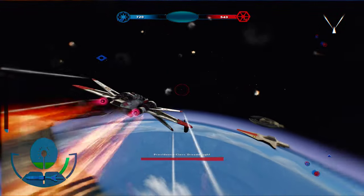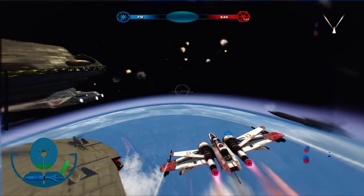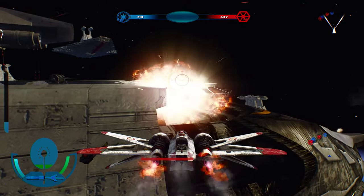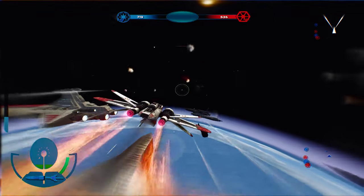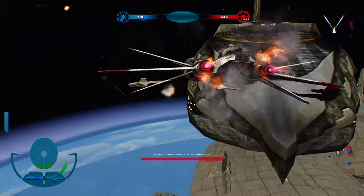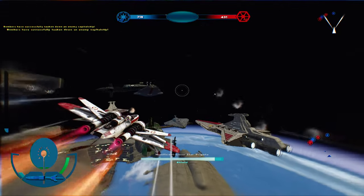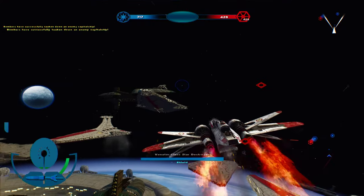Now you fly all the way to the front of the dreadnought and start bombing the very front of it — you'll see where it is right here. Just keep bombing it until you destroy it and it'll tell you that you've taken down the battleship. Bombers have a second to take down the enemy capital ship, and they lose another 100 reinforcements — down from 529 to 429.